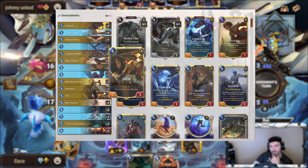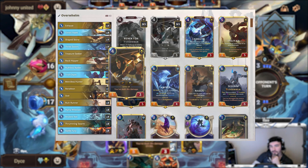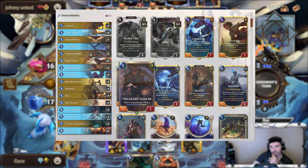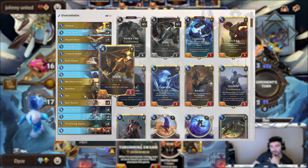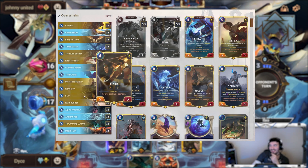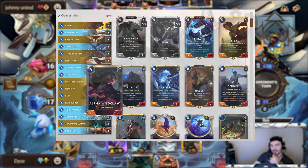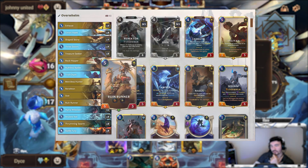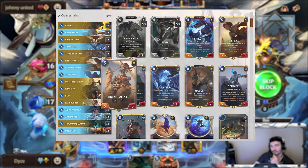Sivir doesn't have Overwhelm herself. However, it's really easy to level her up because all these cards have a lot of attack — especially if you're using Treasure Seekers and the Waking Sands they generate. You can level her up quite fast. Then giving all of these units Spell Shield is really important. If you can give your Overwhelm units Spell Shield, especially if you can Battle Fury them later, it's just a free win against a lot of decks. Ruin Runner is still just a really good card because of the Spell Shield.